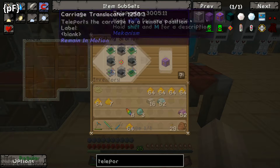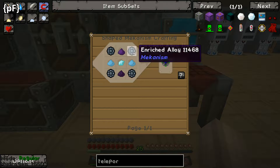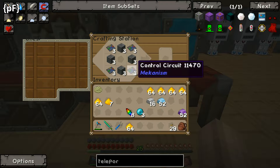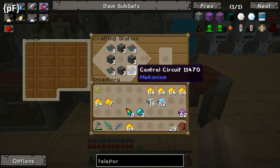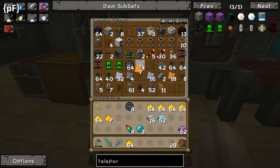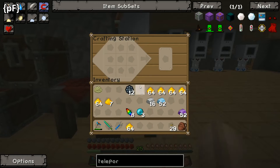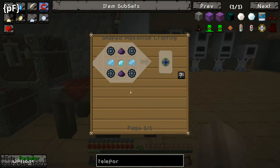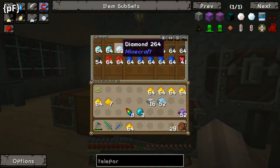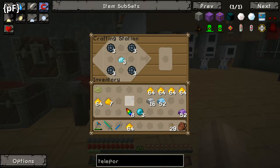We've got three of these so that's done, and the last thing we need is a teleportation core. That requires lapis. Starting from the beginning - we need to build an atomic core which is four enriched alloy, so we need 12 enriched alloy in total. This is me basically trying to get ahead of the game on some of this stuff. We also need two osmium dust, two pulverized dust, and a diamond - so we need three diamonds.